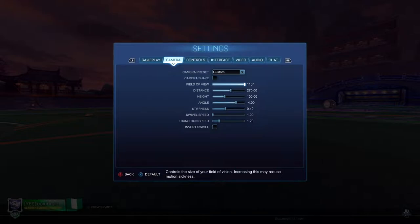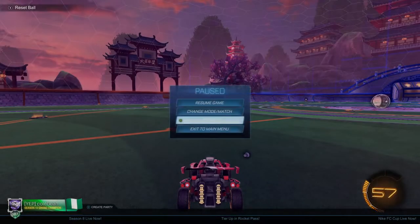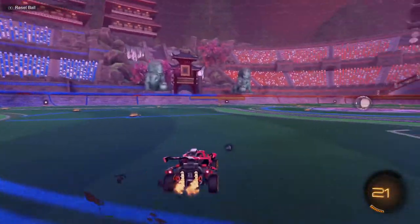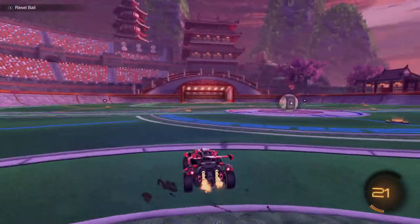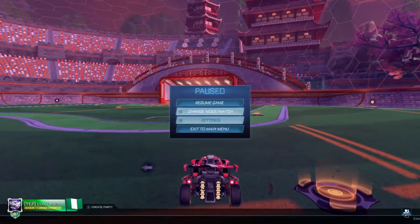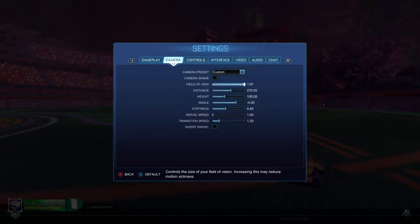For field of view, this determines how wide you can see and how much information you can get on the pitch. If you have FOV turned all the way down, it's really close to your car and the amount of information you can gather on the field is very limited. I'd recommend having this turned up as high as possible — I probably wouldn't go below 108 on the low end.